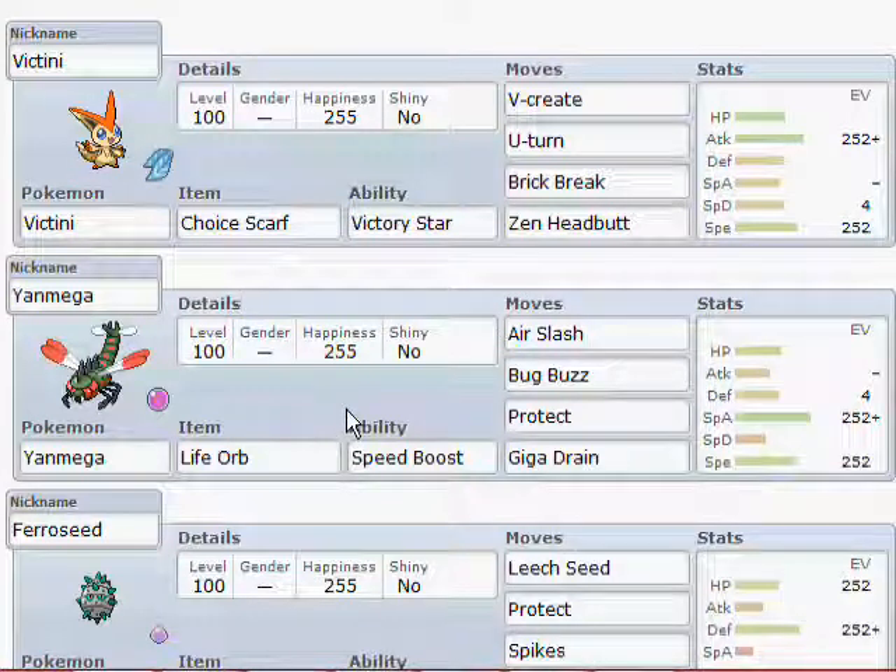Then a Speed Boost Yanmega with Life Orb, Max Special Attack, Modest Nature, Air Slash, Bug Buzz — because Air Slash and Bug Buzz are STAB — Giga Drain for threats like Vikavolt or Azumarill, and Protect so that I can get that Speed Boost up straight away if I need to.